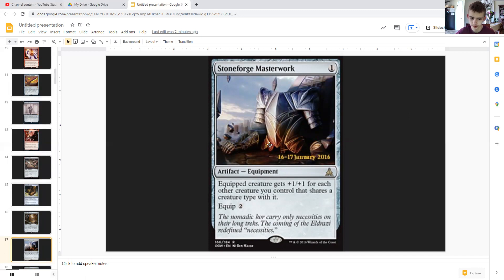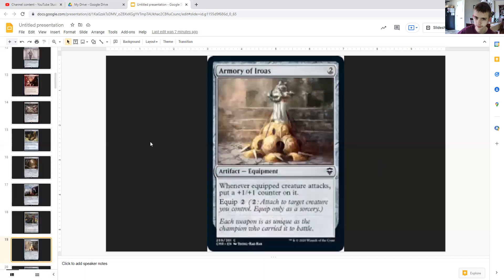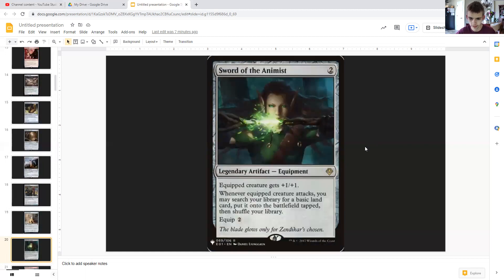Stoneforge Masterwork is cheap equipment that can power up one of our dragons or our goblin commander, since we're creating a bunch of goblins alongside our dragons. Pen and Blade takes advantage of us creating a whole bunch of tokens. Armory of Iroas essentially guarantees we always have a modified creature that can also get stronger over time.